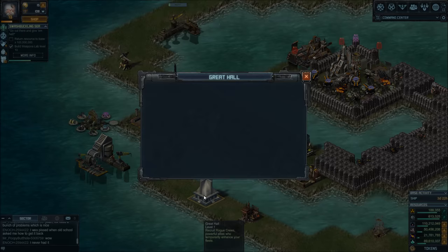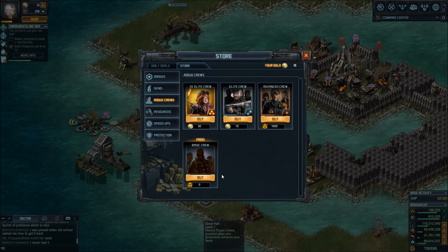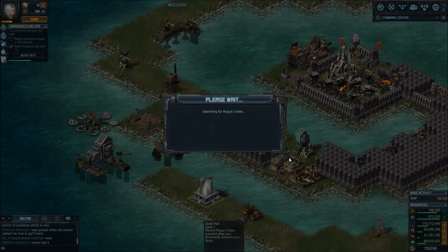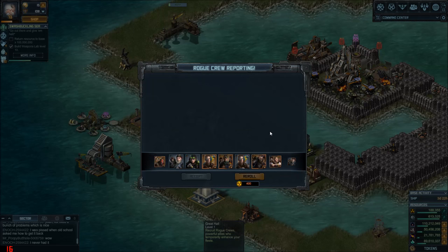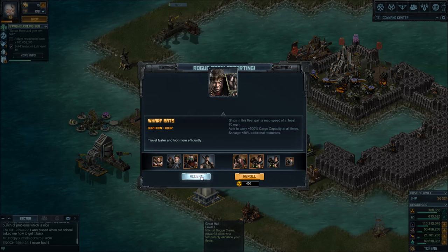Open the Great Hall and you'll see you have a free crew available. If you're early in the game and still need a lot of blueprints, Lucky Bastards are a good choice — when you get them, keep them and use them to get more blueprint drops from Salvages. The Wharf Rats will also help you carry more resources to your base, because with small ships it's a lot of grinding just loading resources back in. You can carry 5 times more using Wharf Rats.